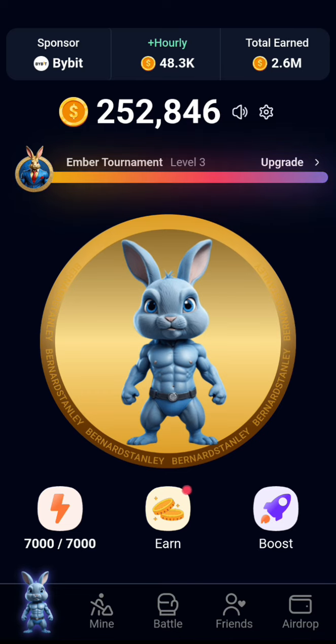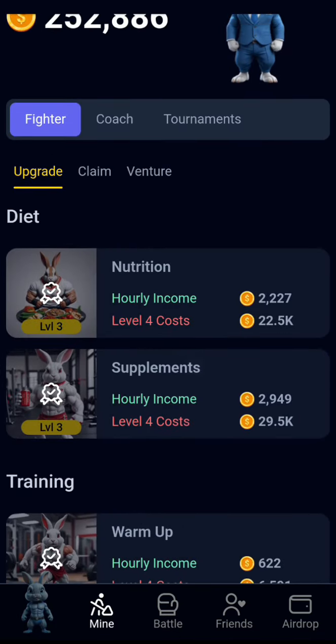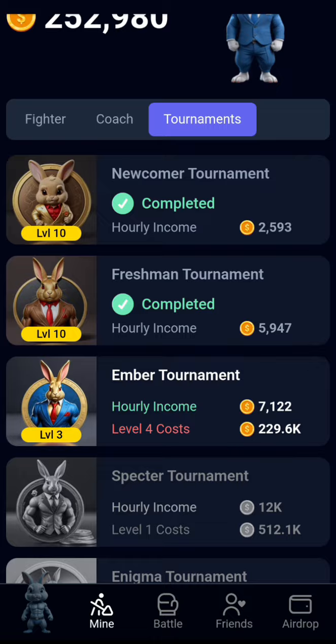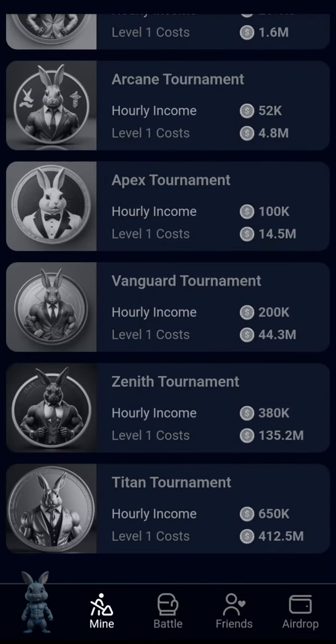In this mine you can see three card categories: Fighter, Coach, and Tournament. Tournament is unlocked starting from the first one and progresses to higher levels as you go.